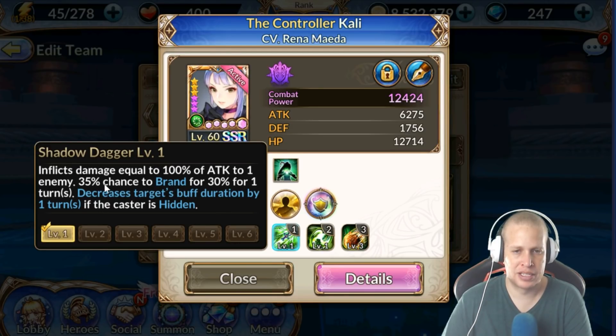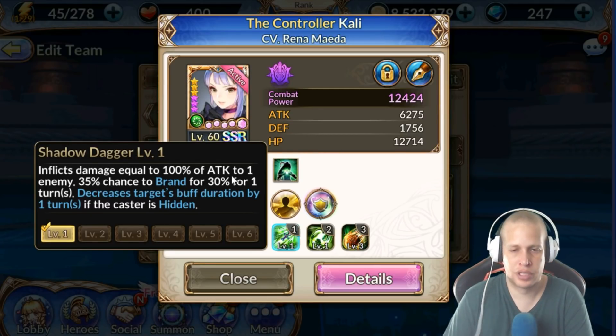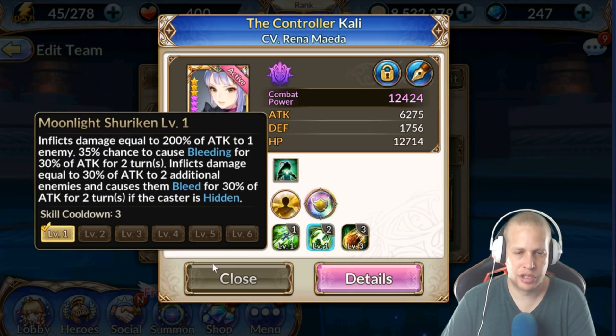On her Skill 1, Shadow Dagger, she attacks one target for 100% damage with a 35% chance to apply brand — the target takes 30% more damage from everything while it's up. That's really nasty, especially if you have a burst target. If she's hidden when she uses her one, she also decreases the target's buff duration by one turn, which is very good especially in her dungeon.